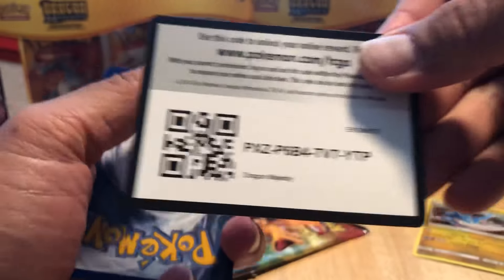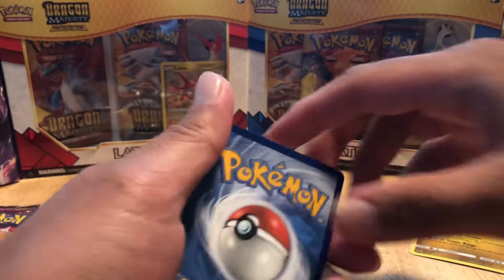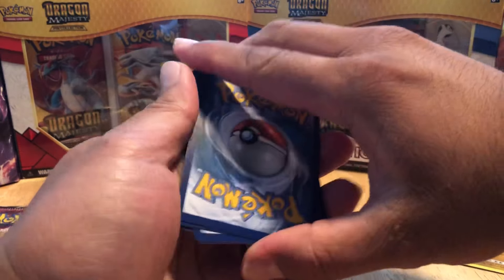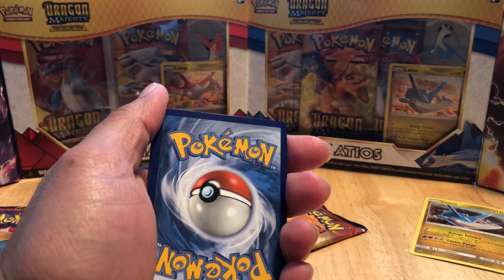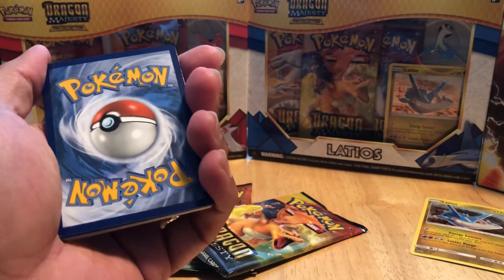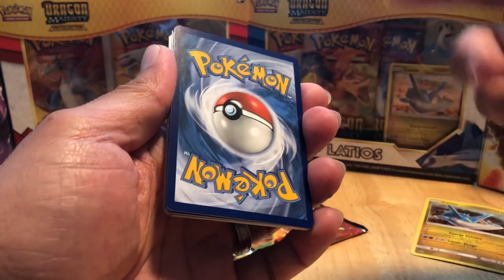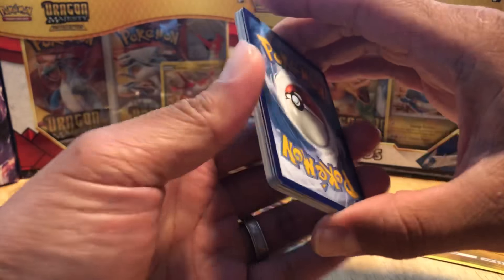So here we go. Here is the code card for you guys - please let me know what you guys get. And I will do the card trick: one, two, three, and four. I'm hoping to get that Charizard holo. I know it's just a regular holo rare, but come on - it's Charizard. I don't believe there's an ultra rare or above a holo rare Charizard in this particular set. Honestly, I'm excited. Whatever I get, I'm going to be happy and grateful.